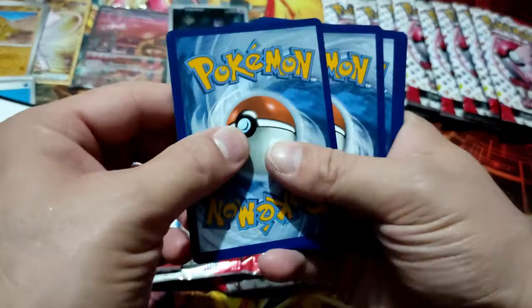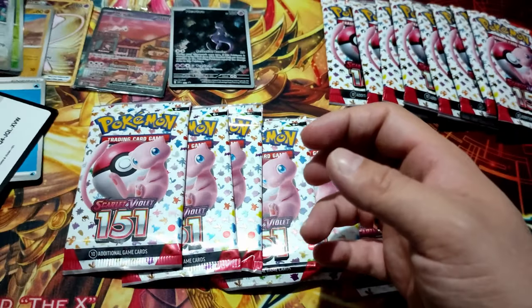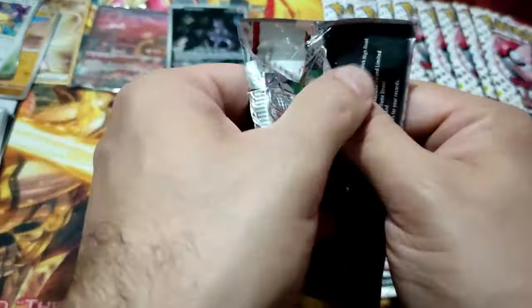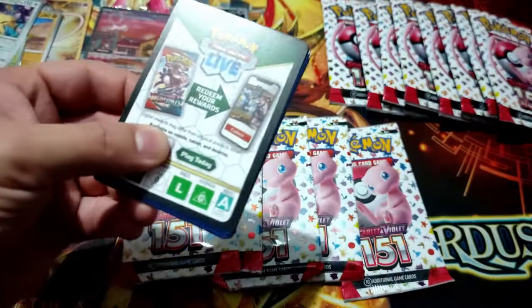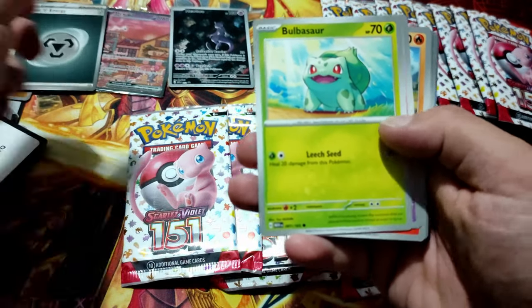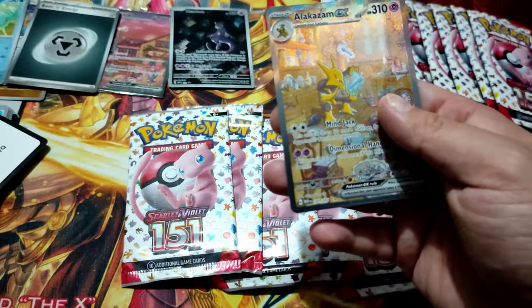Code card, one in the front. Totodile, Crabrawler, Persian, Dragonite. Okay. Holo energy — let's put that here. Bulbasaur, Horsea. That's what I'm talking about, let's go!